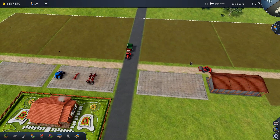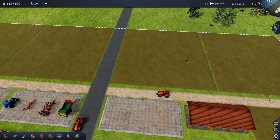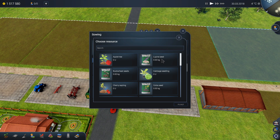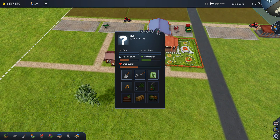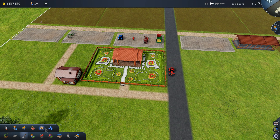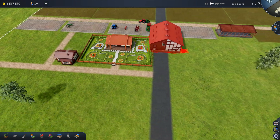So what will we sow on these fields? I'm going to need to order the seeds. I forgot that I need storage buildings. This is a small storage. We're going to need a barn — a warehouse with cooling. A barn should be somewhere in the middle because it is very heavily used.